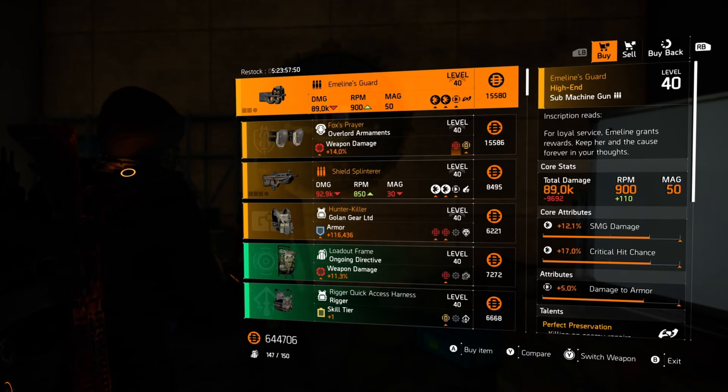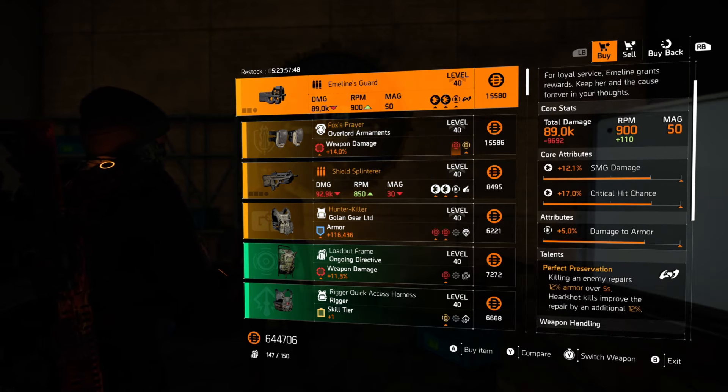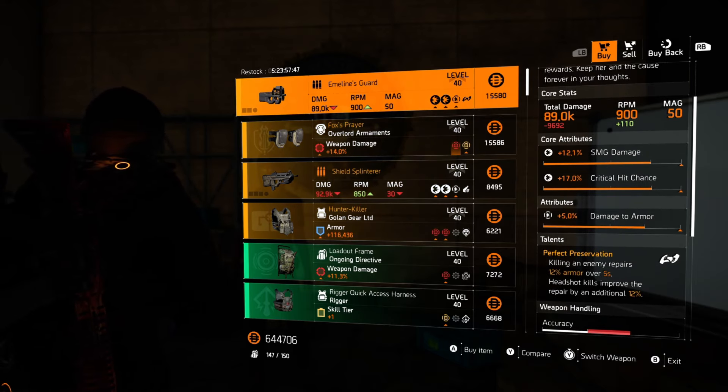Emelina's Guard — we've got Crit Hit Chance and Damage to Armor on it, with perfect preservation. It's a nice gun for those full-on armor on kill builds, but I just wish it had a few more mod slots to make it a little bit more viable. I'm gonna pass.